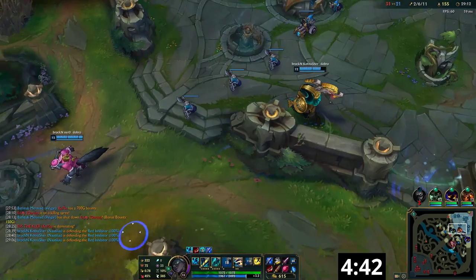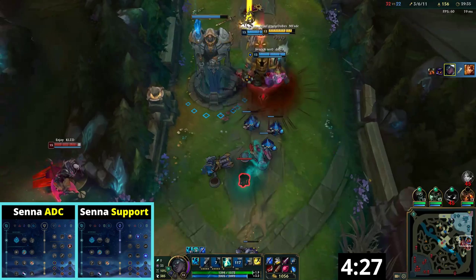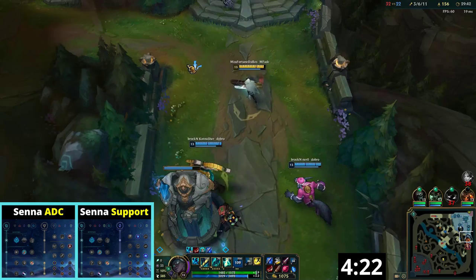In order to land those two hits more consistently, your primary rune path is always Inspiration with Glacial Augment and Approach Velocity. With this rune combination, your auto attack and your Q will apply a slow on their target and speed you up at the same time, making it very easy to collect an extra soul. In addition, you take Biscuit Delivery and Magical Footwear with two adaptive shards and one armor shard.